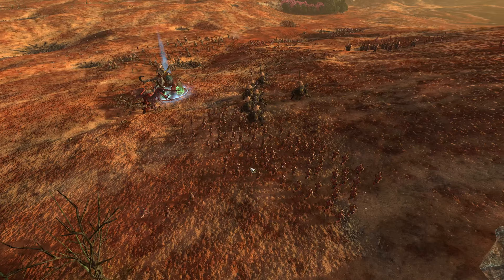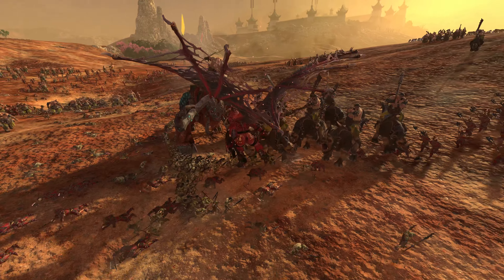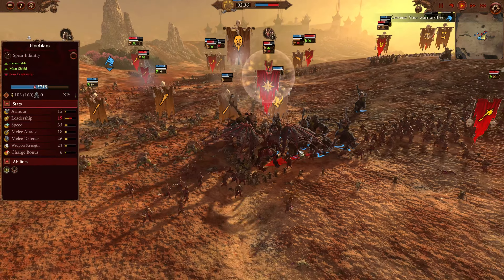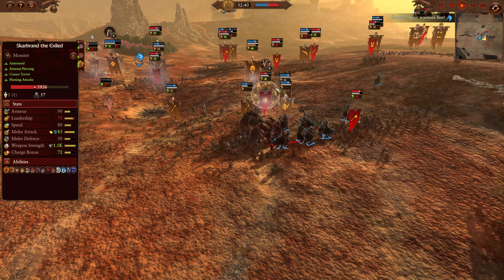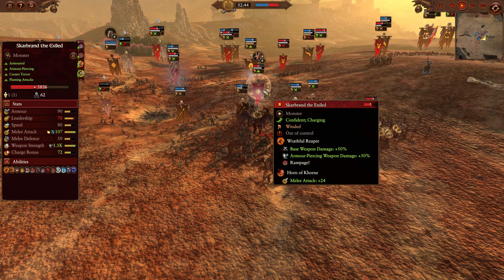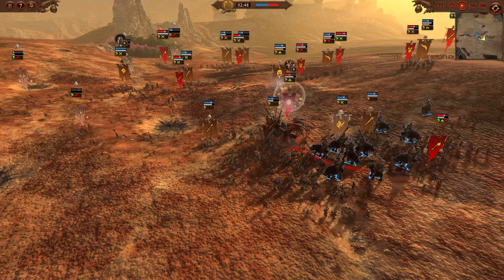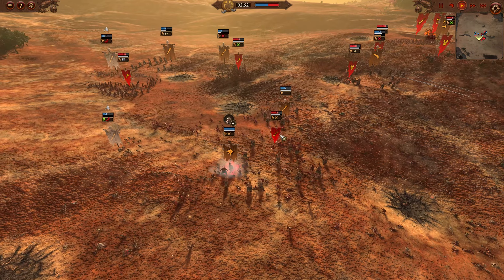A couple of Sabertusk packs in the back for my opponent's Khorne here. He's got Scarbrand, some Chaos Warriors of Khorne with Halberds, one dual hand weapon — a little bit of an experimental pick — along with a couple of Cultists. And we've got some Fleshhounds here in the woods, and one Exalted Bloodletter in the back, again a little bit of an experimental pick.